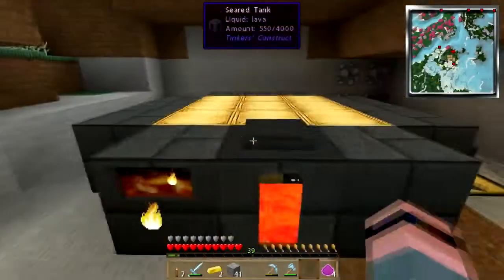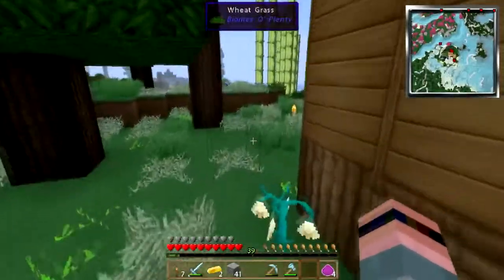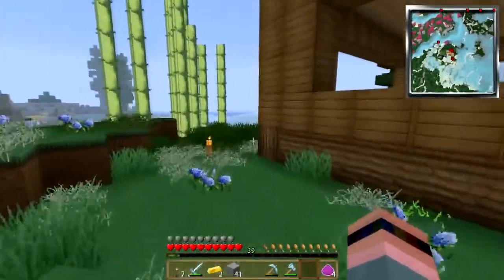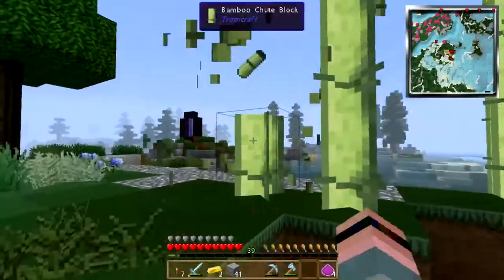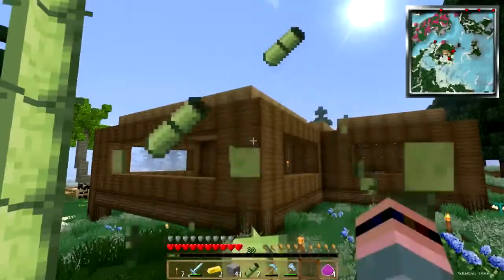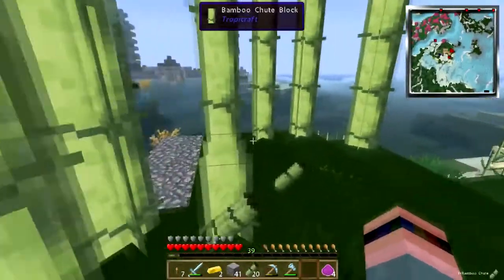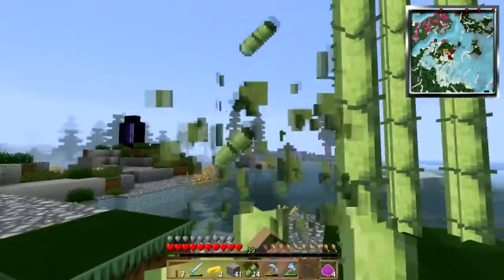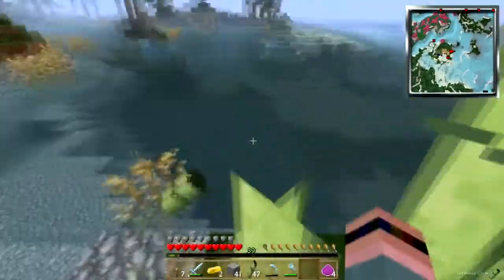The good news is I have enough gold to do the things I need to do. I'll go fetch some lava in a little bit. I found some bamboo, so I can start getting my Tropicraft stuff going — get me a Tropicraft portal, and also other bamboo doodads, bamboo dads, as it were.